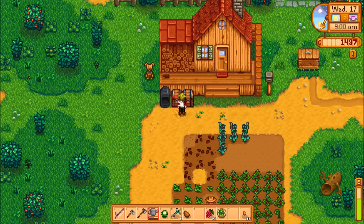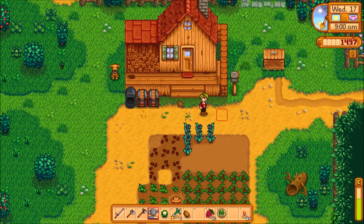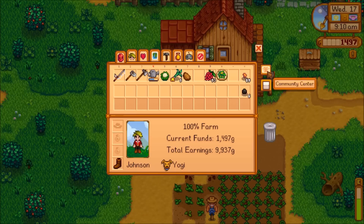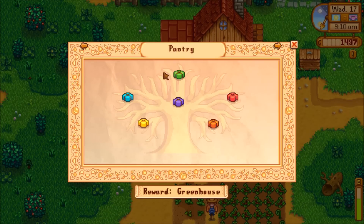I've already made my first mistake - it never takes long. I just put my green beans in the bin and then the diamond behind them so they are unrecoverable. I could have used them to finish my spring crops bundle. That's okay, I just need to wait a few more days for the next ones to be ready.